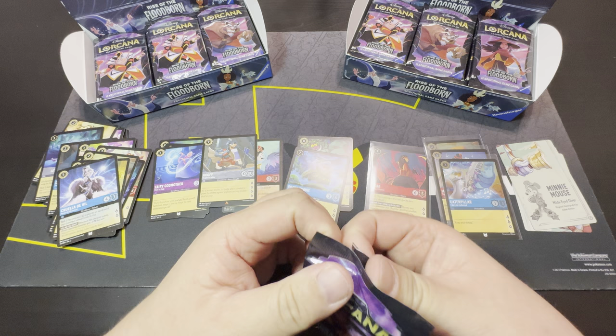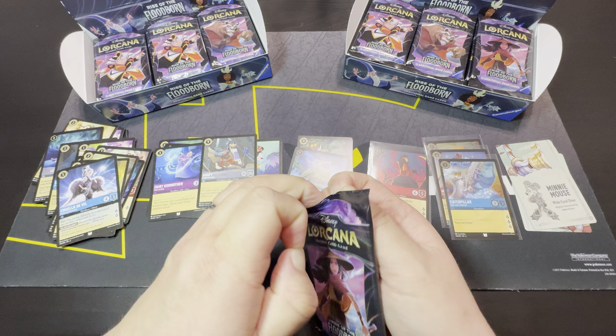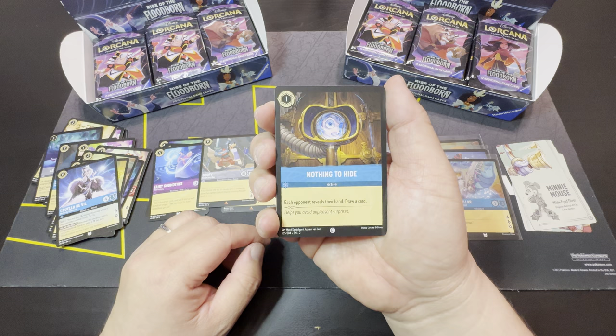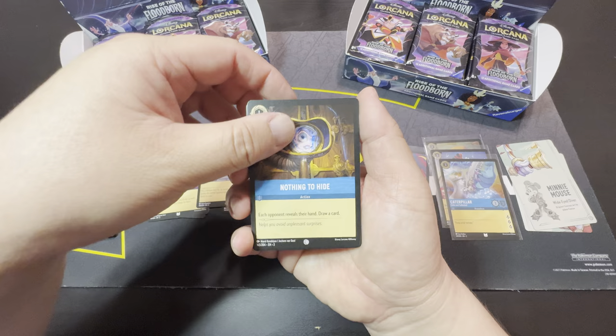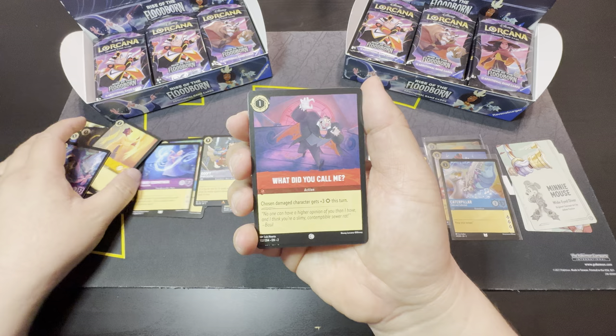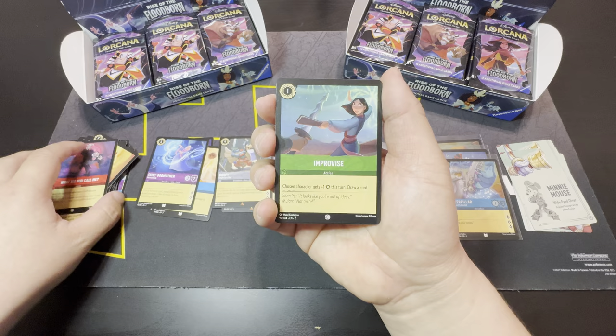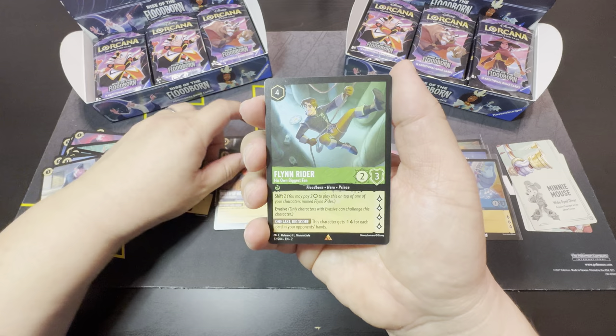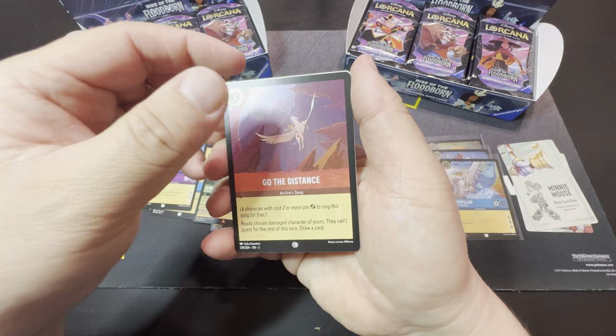I've noticed that a booster box of Floodborne has actually dropped down to about $130. They're below MSRP now — recommended was around $140 to $150, now they're going for about $130 or less. Okay — Nothing to Hide, Eudora, Cusco, What Did You Call Me?, Improvise, Beast, Binding Contract, Minnie Mouse, Lawrence, Queen of Hearts as rare, Flynn Rider as rare, Go the Distance as our cold foil.